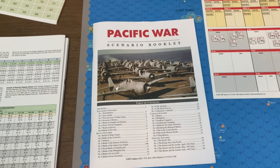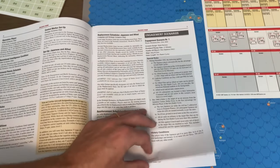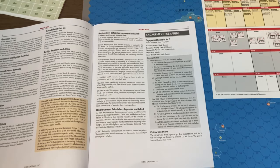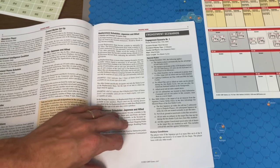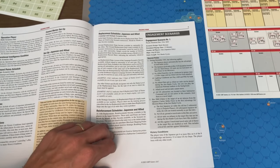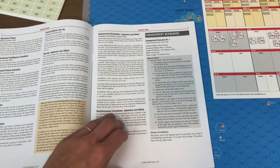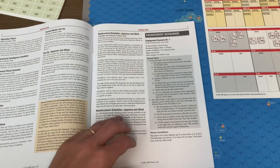I thought I would just go through the engagement scenarios and explore and learn the game that way. The first one is Pearl Harbor, and it's pretty stripped down. There's only two battle cycles. There's no opportunity for the Americans to do detection or alert. No other units can be activated, and any hits on that first turn are doubled, including against naval units and air units. There's also a rule that the first die roll has a minus five, to simulate torpedo planes against the battleships. The victory conditions are pretty simple: the Japanese need to score four or more hits on six of the eight battleships, and they also have to destroy 12 or more air steps.